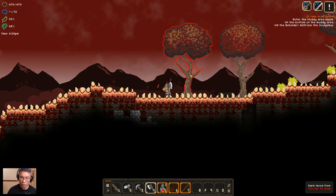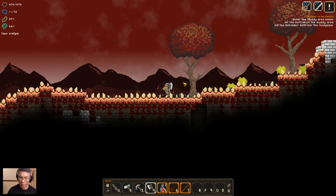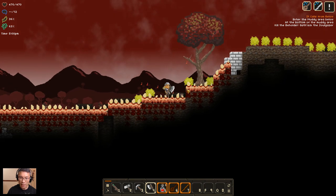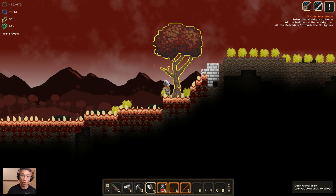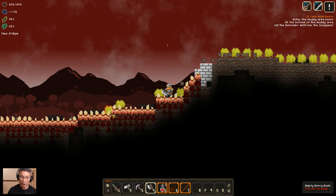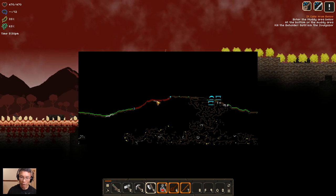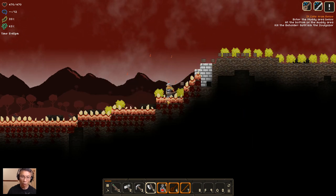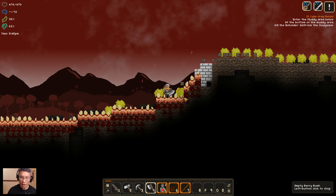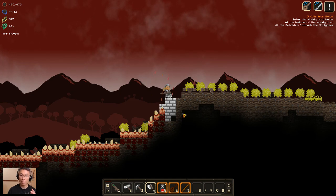I'm going to chop some trees. You see all this red stuff on the floor — these are actually pretty bad. If you leave it unchecked, they will grow across your land and you can't do anything here. It blocks everything. I didn't know that; if you look at the map, there's a whole stretch of ground that's all red. So in order to do away with the thing, I built stone from one end to the other so it won't spread to my land.